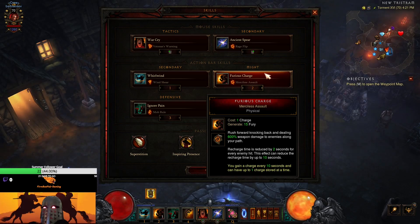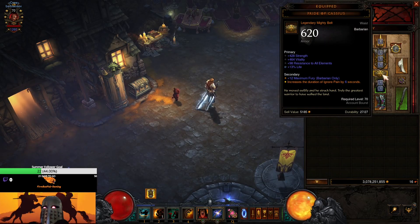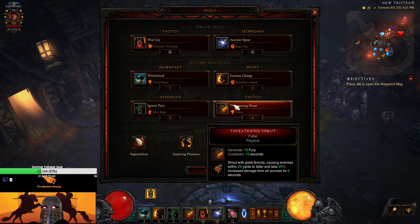Furious Charge with Merciless Assault procs Band of Might. I chose Furious Charge over Ground Stomp to avoid stunning things that might fall out of the Whirlwind; also when running with a necro they'll likely stun with their gear to proc their Krysbin's Sentence. Merciless Assault reduces charge cooldown by two seconds per enemy hit, so charging into a big group essentially resets it instantly. Ignore Pain with Mob Rule is one of our most important skills: it reduces all damage taken by 50% and grants immunity to crowd control for five seconds, while allies within 50 yards also gain 25% damage reduction and CC immunity — and with Pride of Cassius that extends up to 11 seconds.